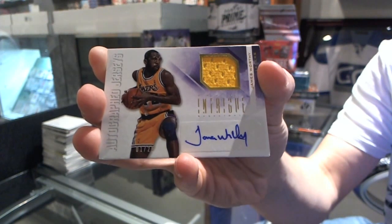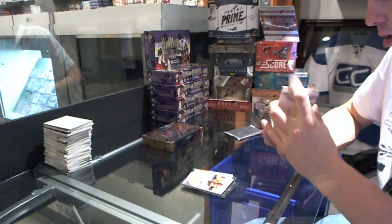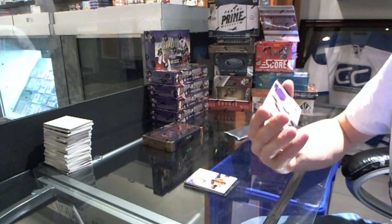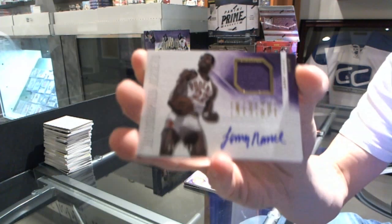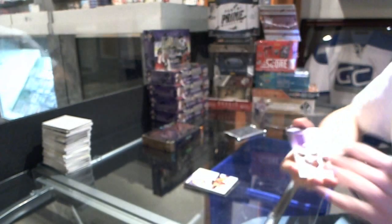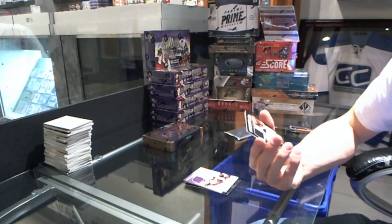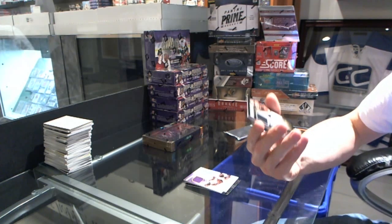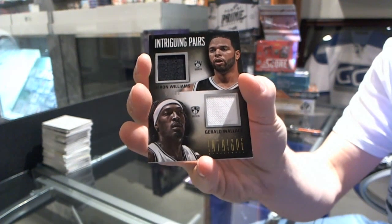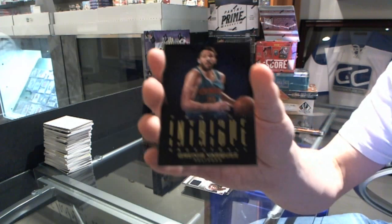James Worthy, number 1 of 25. We've got a jersey and autograph, number 2-199, Larry Nance. We've got an intriguing pairs dual jersey, number 2-99, Darren Williams and Gerald Wallace. And a base card of Gravis Vazquez.